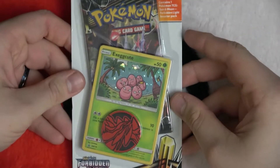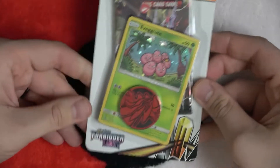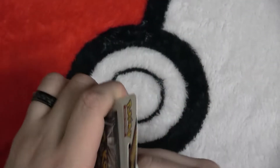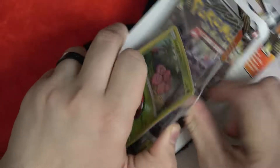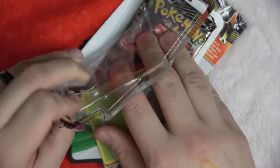I found this in the bucket. I don't know what this is — it's a Poco Sun and Moon Forbidden Light. Is that a newer thing? I don't know what it is. Let's crack this baby open and see what we have. Do we have a bonus code card?